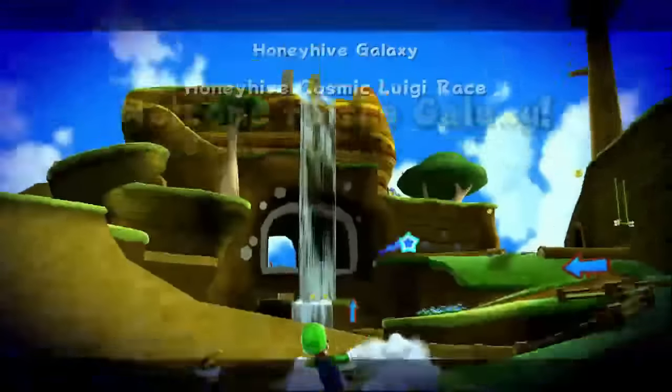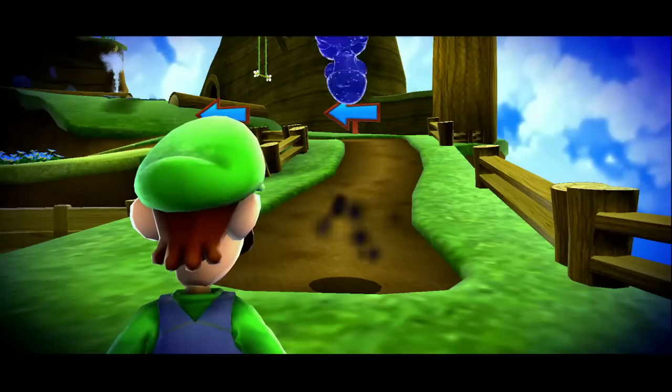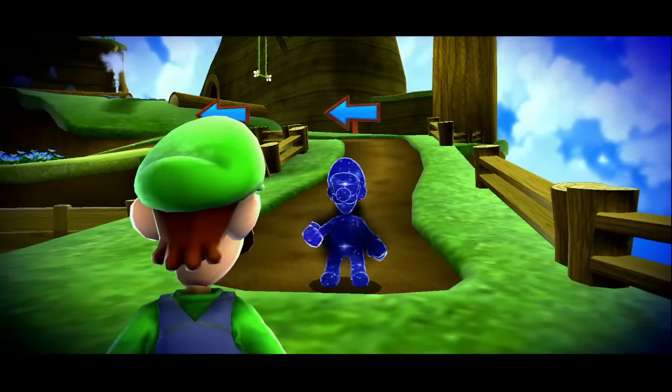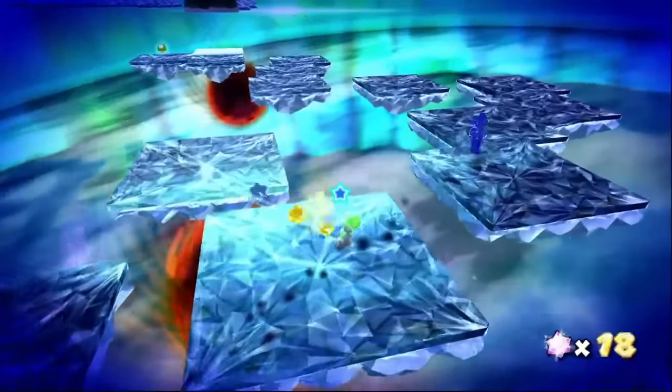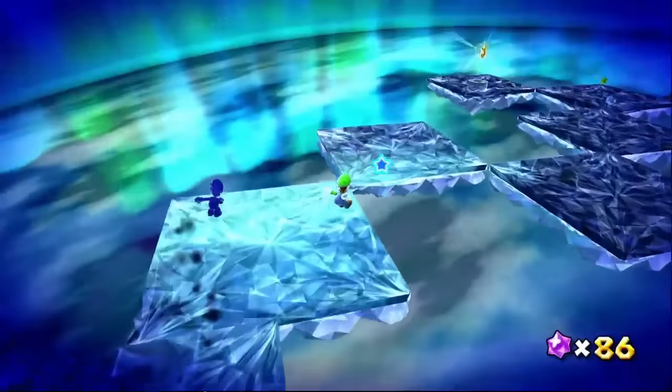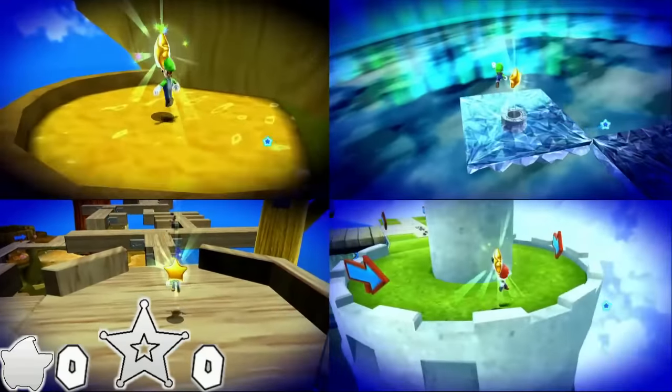Around this time we gain access to Prankster Comets, which shake up a level in some way — such as racing a Cosmic version of yourself. These races aren't in your favor because Cosmic Luigi can spin whenever he pleases. These stars are still easy, however, and every Cosmic Comet is doable in exactly zero spins.